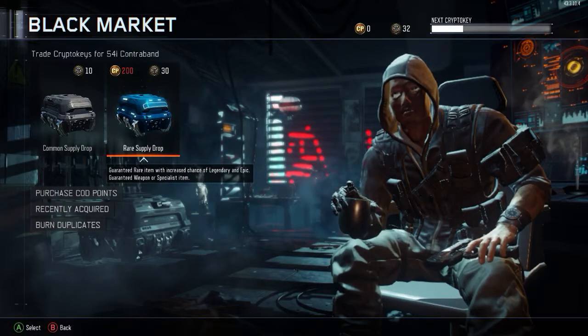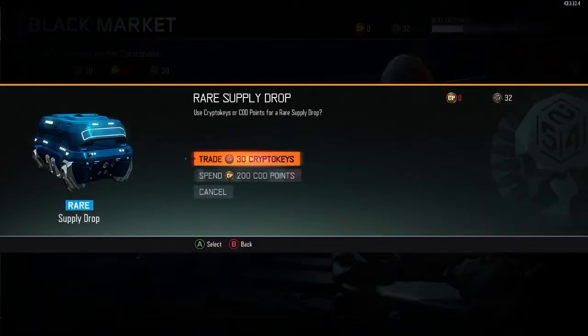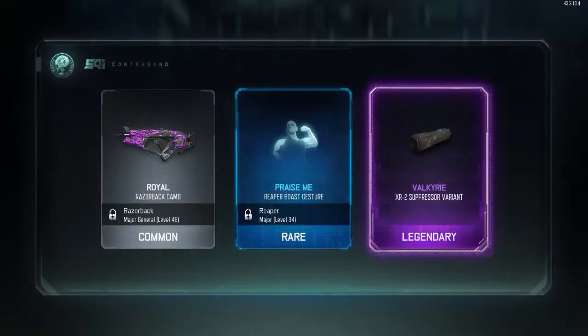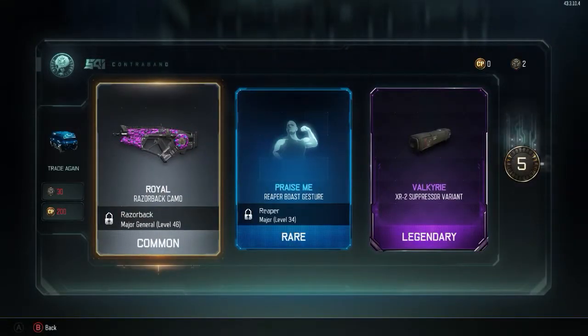This might be the last one, let's hope it's something really good. Cross your fingers! We got five crypto keys so this is for sure the last one. We got the Royal Razor Bat camo, the Praise Me Reaper Bo's gesture for the Reaper, and the Valkyrie XR2 suppressor variant.